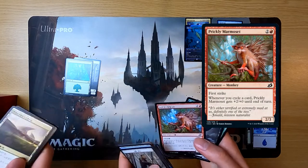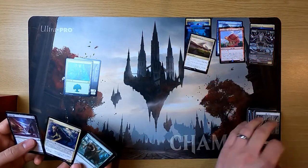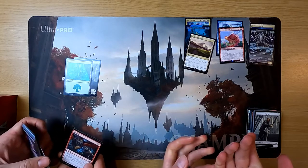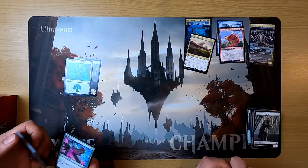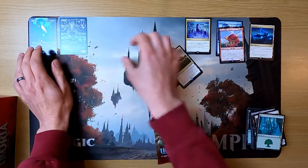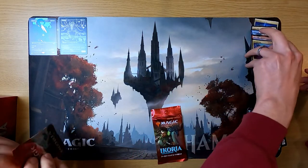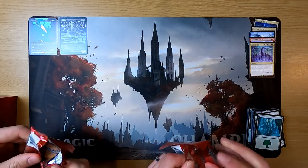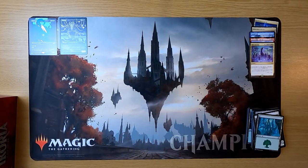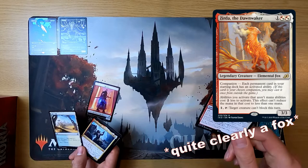They continue opening packs, finding more mutate cards. The Trumpeting Gnar is identified — when it mutates, you create a 3/3 beast token. They pull a small 3/4 with mutate 3 as well. About halfway through the box, 50% of packs have contained one of the fancy alternate art cards. They pull a cat that makes activated abilities cost two less — great for a cycling deck — and a human card that feels out of place in a human deck.